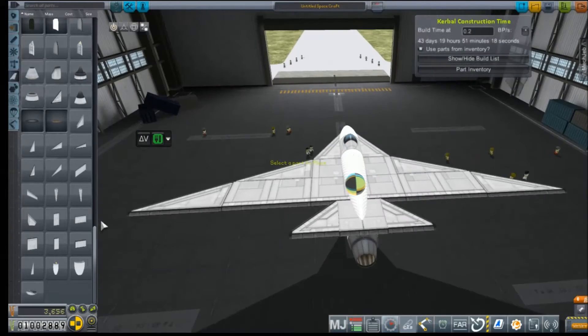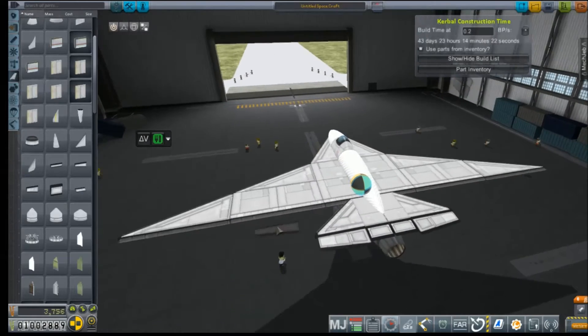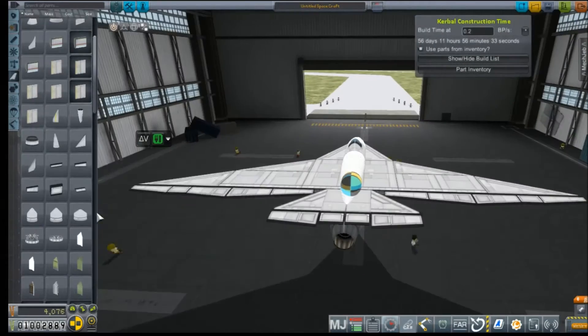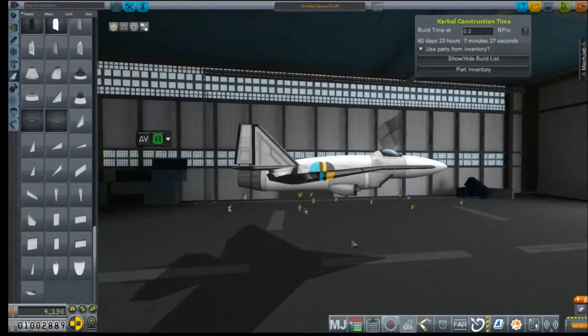So anyway, do you guys like the sightseeing tours? I kind of like doing them — they're relaxing, they're easy, and I really enjoy building aircraft. I like building rockets and spacecraft too, that's the point of the game, but I really do enjoy throwing together airplanes. I think they're a lot of fun to build and fly, and when you get them right, man, it's just a super satisfying feeling.